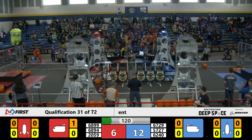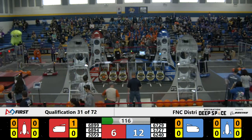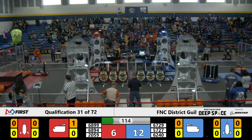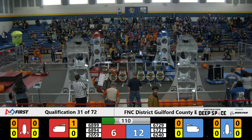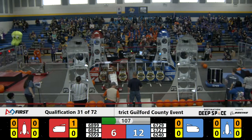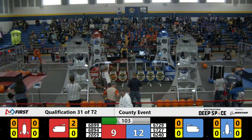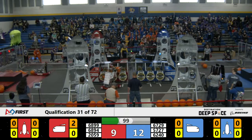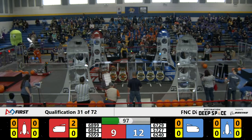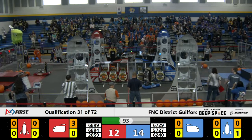On the blue alliance side, 5727 is trying to grab a hatch panel. Bot 2059 getting more cargo to the red alliance cargo ship, and 6899 trying to grab a piece of cargo from the red alliance depot. Bot 2059 storing additional cargo.